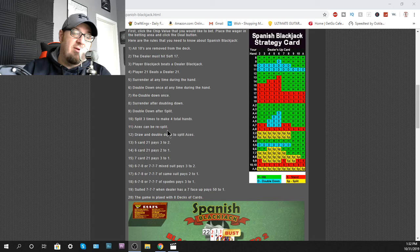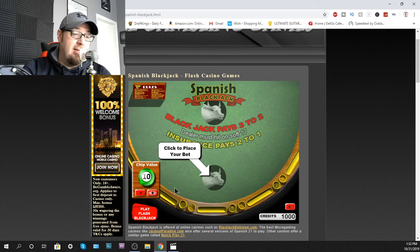Suited 7-7-7s when the dealer has a 7 can pay 50 to 1. Also, if there's a progressive, you might win a progressive. You play with 6 or 8 decks — it looks like this one right here is being played with 8 decks. So why don't we go ahead and play a little bit. Let's play for $10.